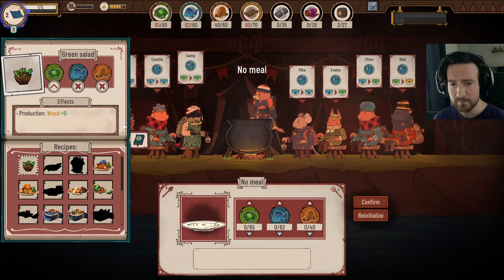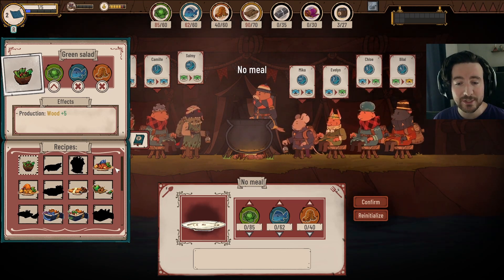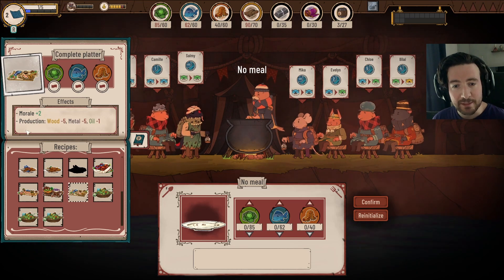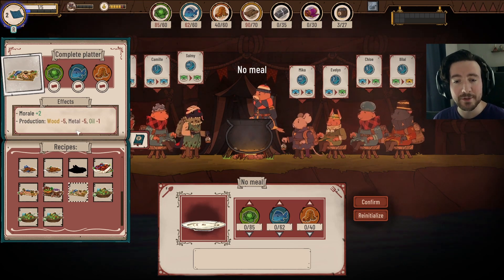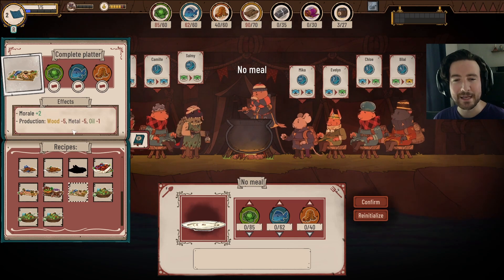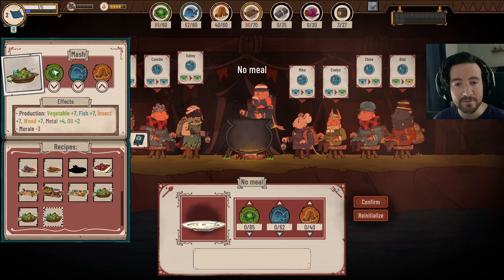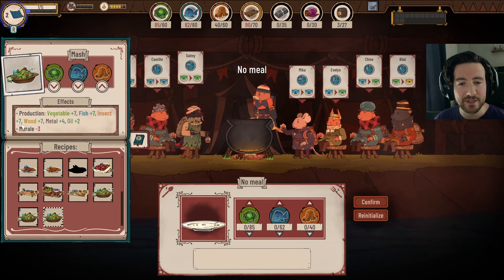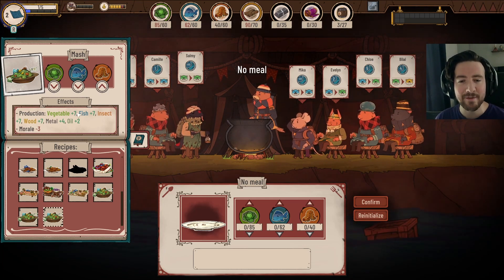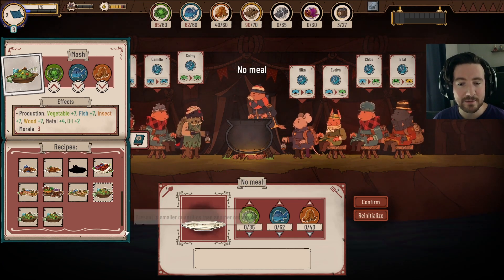If I go to recipes, once you've made something once, you know it forever and can scroll through your recipes. For example, a complete platter gives morale but reduces wood and oil production — you give it to them to make them happy, but they won't work very well the next day. There's also mash, which takes more insects than fish and vegetables but makes them produce more across all resources — though their morale will lower. So it's probably best to have a healthy mixture. Different meals create different trade-offs between morale and productivity.